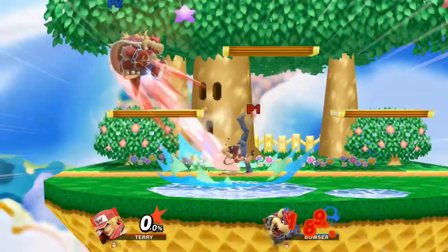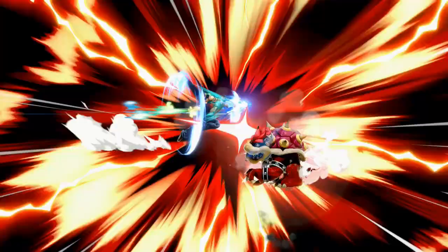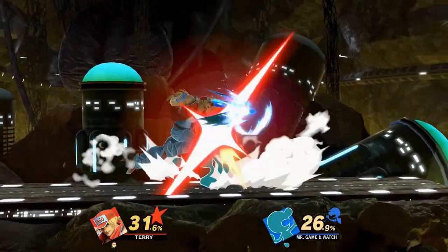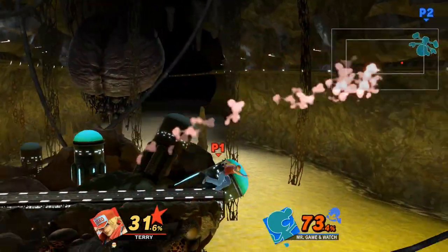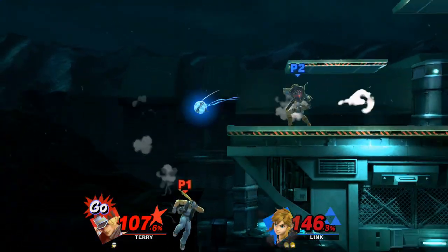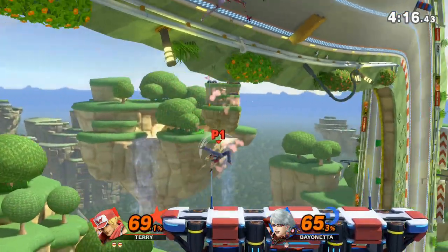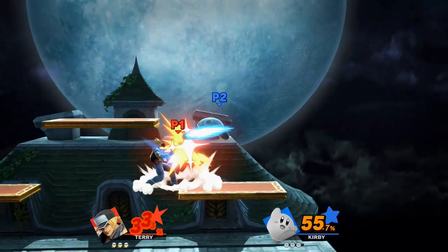And now to finish off this unstoppable trifecta, let's discuss Terry's side special — which is kind of two side specials, but it's still considered one in the rule books, so close enough. The first half is performed when inputted towards your opponent, and it's basically a rocket-propelled fist — high knockback, a good recovery tool, and it can be enhanced for more damage and distance. If you want to completely reconstruct your opponent's face, this would be the tool to do so. But for a faster, safer, more kicky alternative, you can opt for Terry's other side special, which is performed when inputted away from your opponent — I'd call it his back special, but that sounds too much like a euphemism, so I'm going to avoid that term.